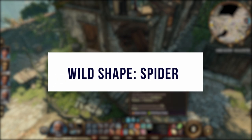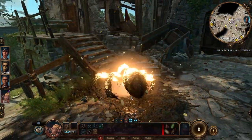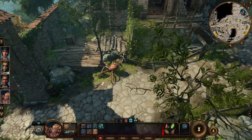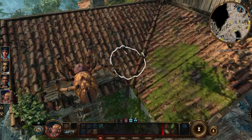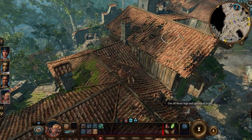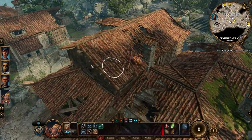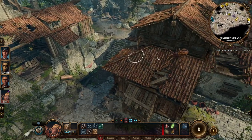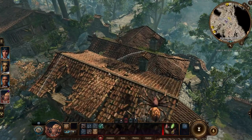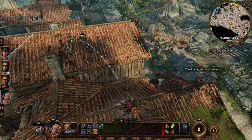The second wild shape form is the Spider. The Spider can climb walls and move much better in situations where a humanoid struggles — on vertical surfaces and steep terrain. It can also jump very far. The Spider's most powerful feature is its Web action: as a bonus action you can web an area. Creatures that fail the saving throw become webbed — they can't move, attack rolls against them have advantage, and they have disadvantage on attack rolls.